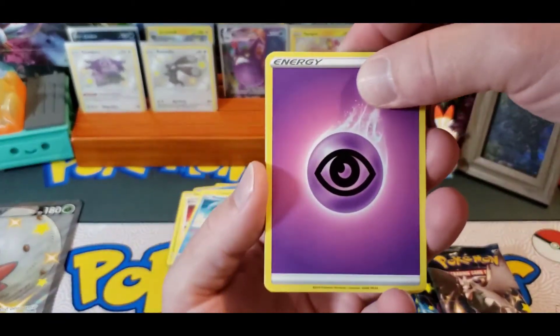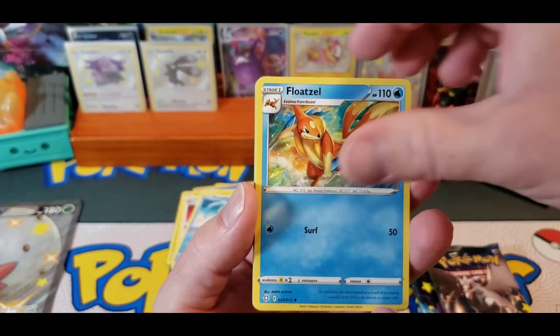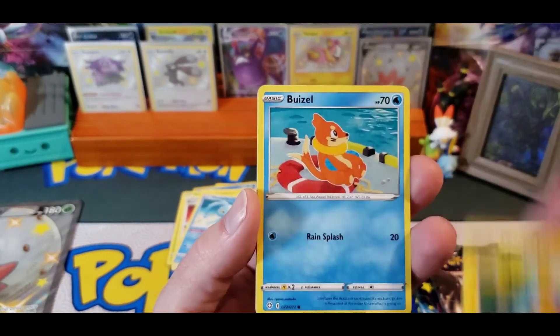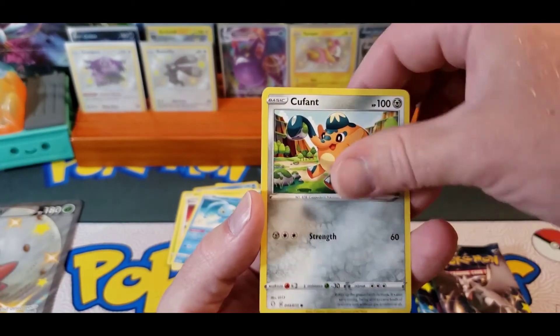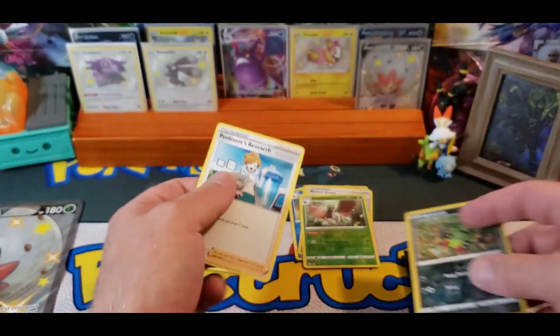We got Psychic, Team Yell Towel, Floatzel, Luxio, Morpeko, Morpeko, Weasel, Nickit, Cacnea, Coupant, Reverse Spinarak, and a Professor's Research.